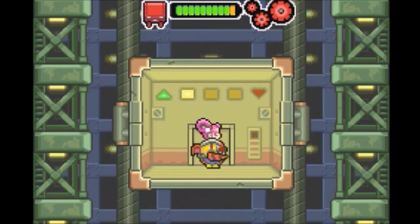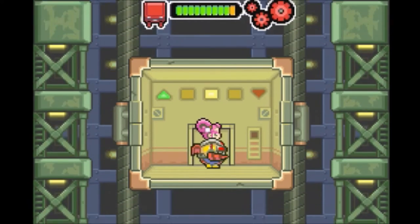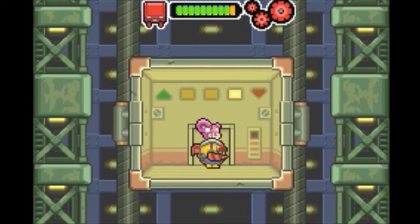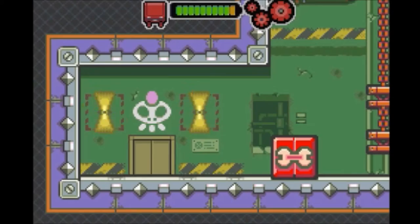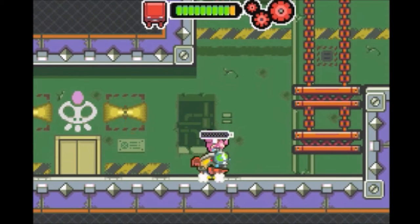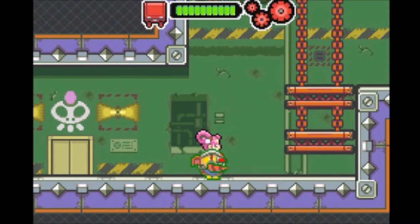Another elevator — I believe this elevator should take us to the boss of this area. If not, it should take us out and we'll recuperate and fight the boss in the next episode. We're still in here, which means the boss is coming up. I believe the music stopped — let me check. Yeah, the music is completely gone now.